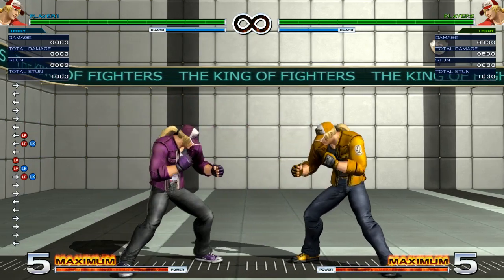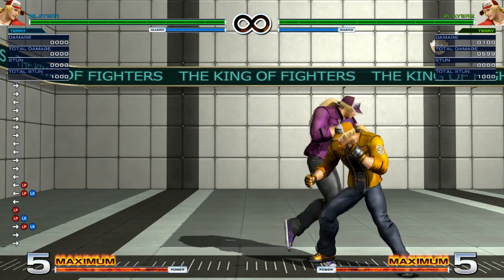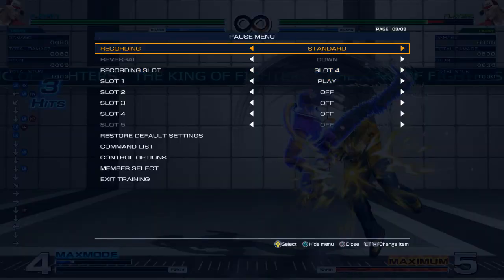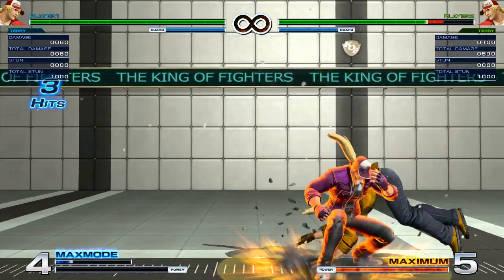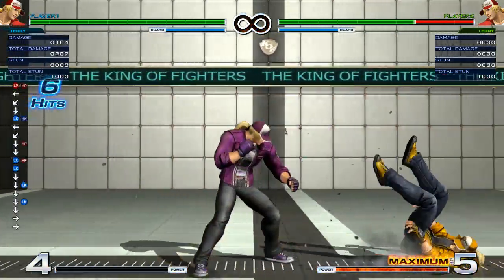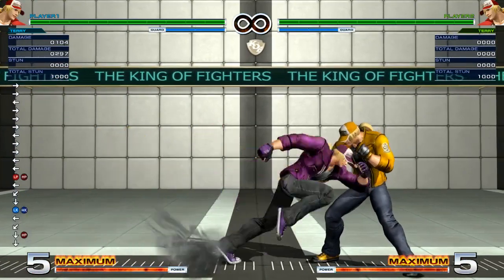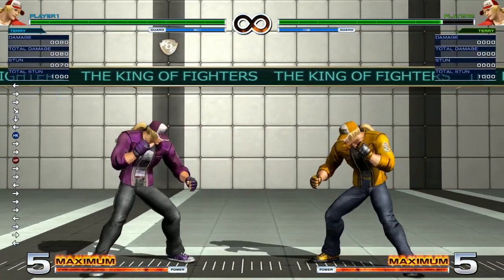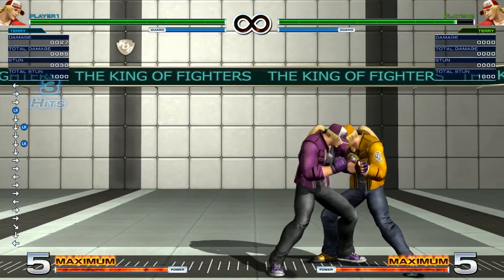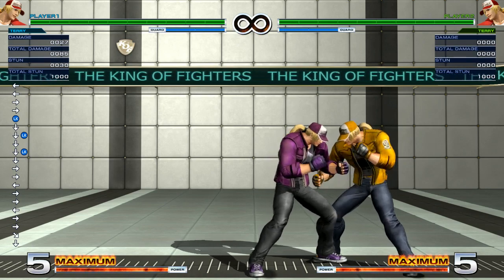Here are some alternatives: if you just get the crouching C, you can go into EX Crack Shoot, and this is only if you can't get your close normal into EX Power Charge. In other cases, you can just keep it to crack shoot and burn knuckle into Buster Wolf.